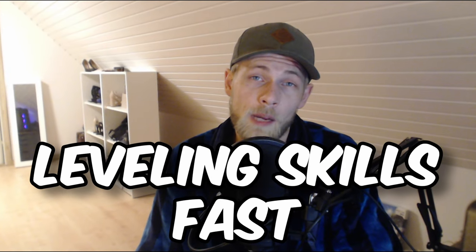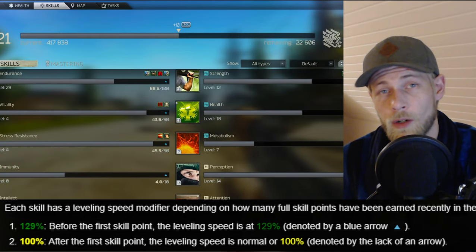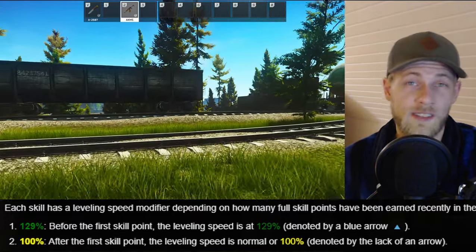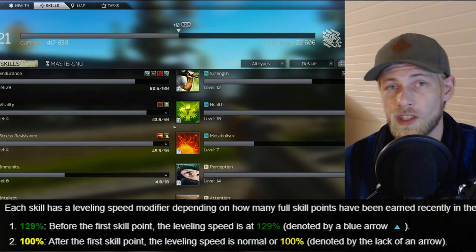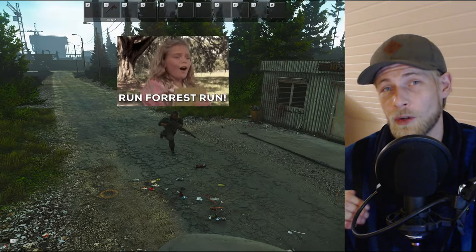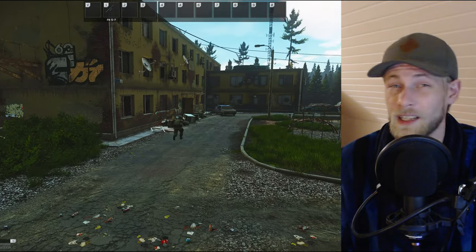With the impending wipe, we'll be starting from scratch, including our skills. When you enter a raid, all of your skills will have a modifier of 129% until you earn your first skill point for that raid. We can take advantage of this, because if we start sprinting, the modifier will not wear off until we stop sprinting, even if we've gained a full skill point. In the long run, sprinting out your stamina bar first thing every raid will help you level up endurance a lot faster.